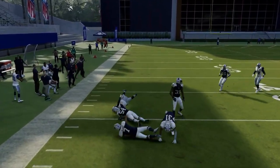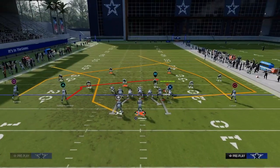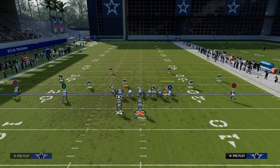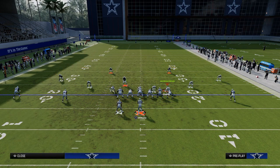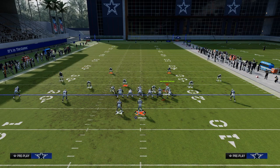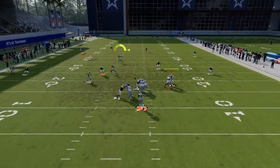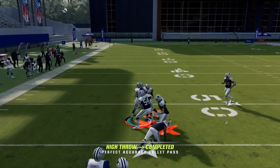If you want a true stick route, what I like to do is a flat, a ghost route, and then a tight end app post coming over the top with a backside drag. This is a really underrated route combo, especially against hard flats. The hard flat goes right over there, the yellow zone goes right there, and your tight end is open in the middle of the field.